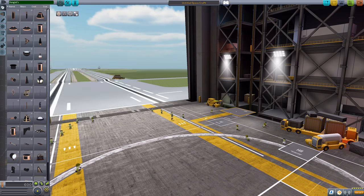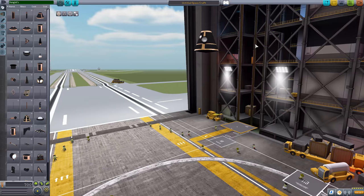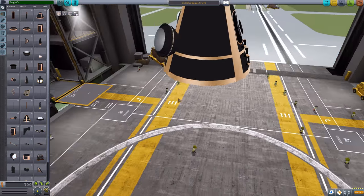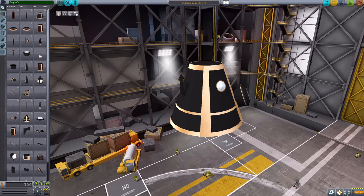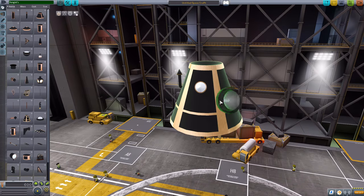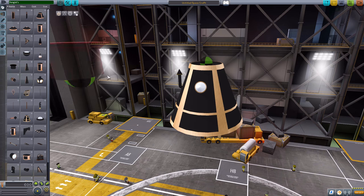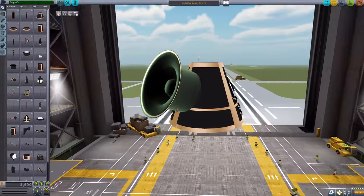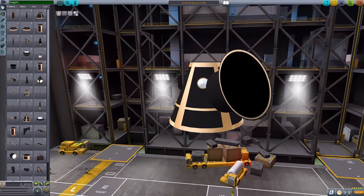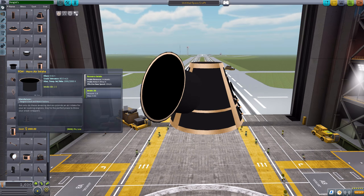The next part we have is the floodlight here, which is just a lovely little floodlight. I do like the design of the couple of lights we have on here — it's just nice to have additional types and varieties. Very good indeed. The next thing we have is the horn air intake, because we have seen a couple of parts now that do require air intakes to function, and this is just one of the several air intakes available. Very cool, with an air intake amount of two.